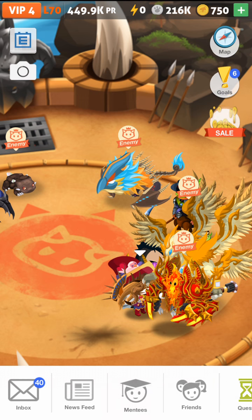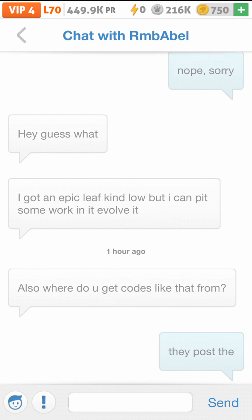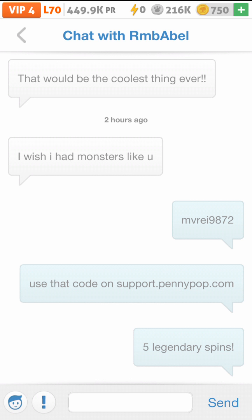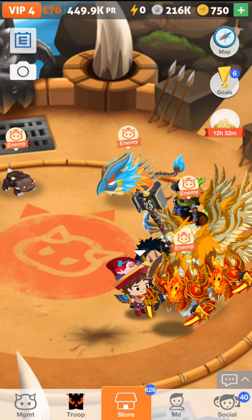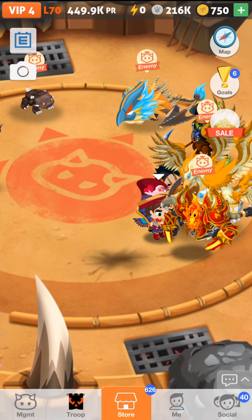But I told one of you subscribers what the code was. Shout out to RMBable. And the code is this: M-V-R-E-I-9-8-7-2. So you type that code in at support.pennypop.com and you get 5 legendary grab spins.